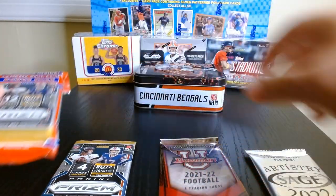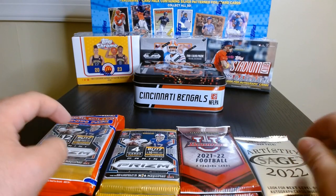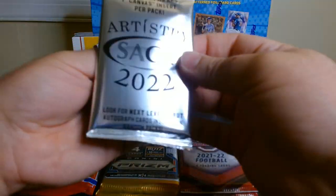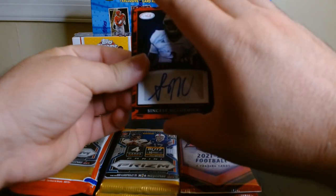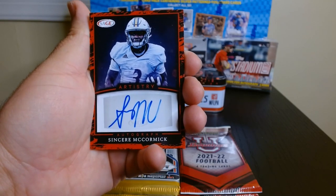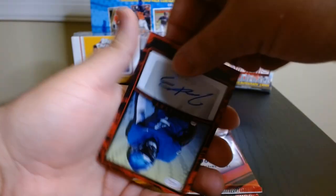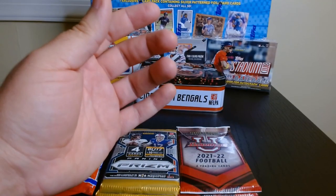I think the other tin was a little bit better in terms of the quality of packs. The other one had a Rookies and Stars fat pack. The Sage packs are always interesting — they have two autos and one canvas. Normally the autos are of players I've never heard of. We got Sincere McCormick, Trailon Burks on the canvas, and our other auto is Isaiah King. Not familiar with him, but there you go — that was Sage.